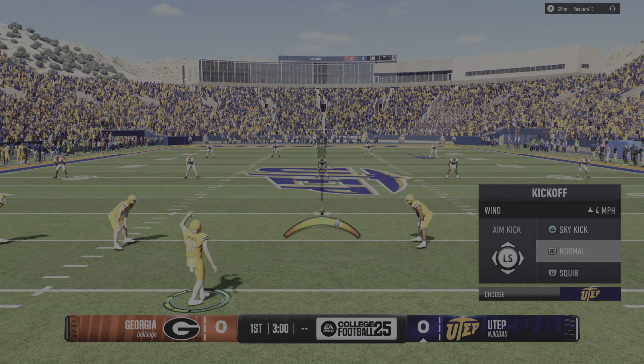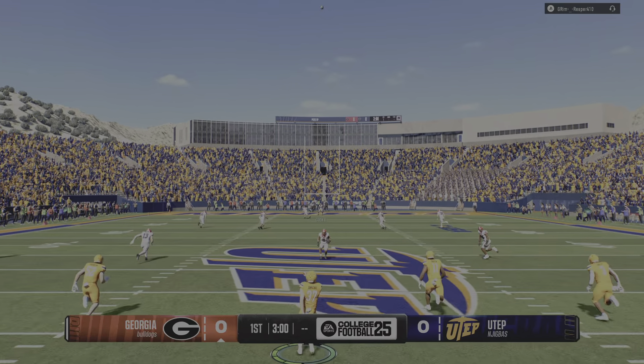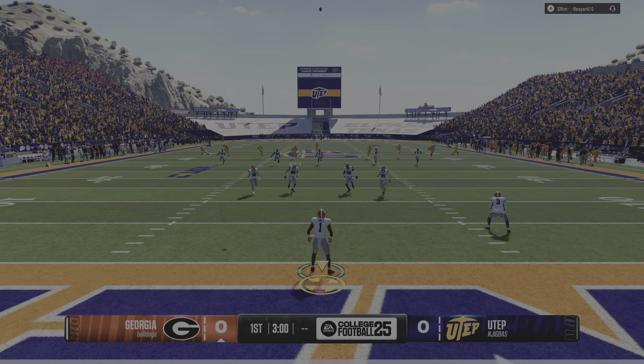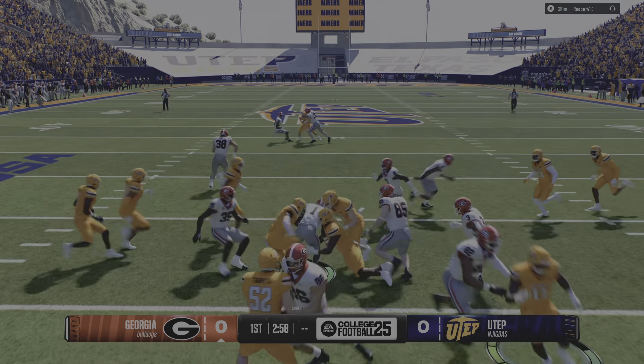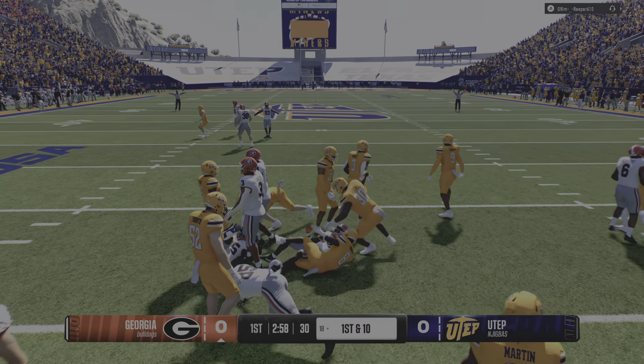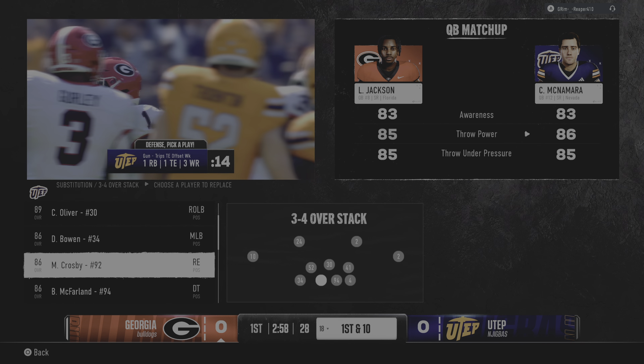The Miners will kick it away to start us off. The returner will take the return, trying to get better field position. He was looking for some running room, but not much to be found as he stopped at the 18.